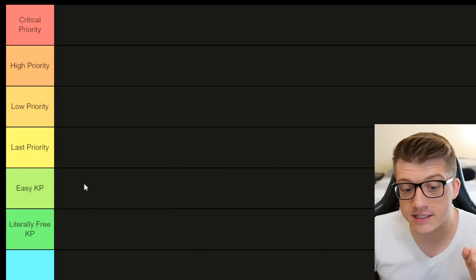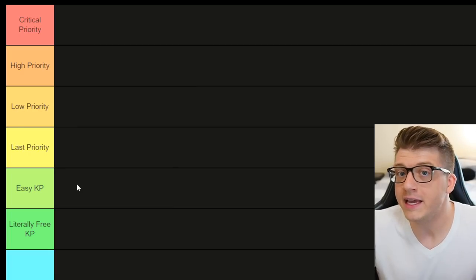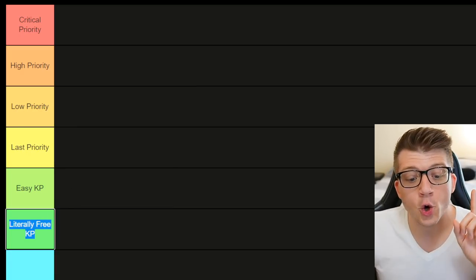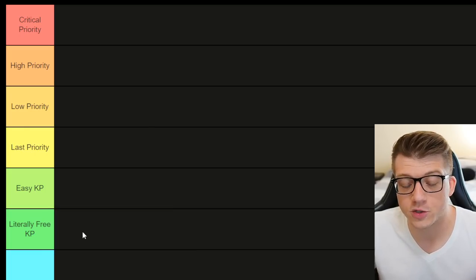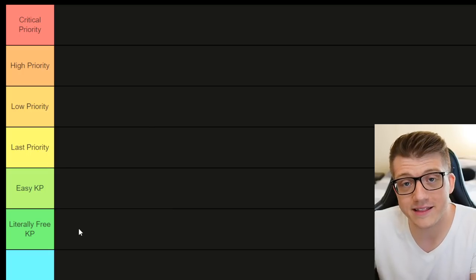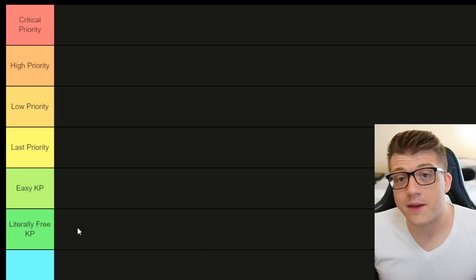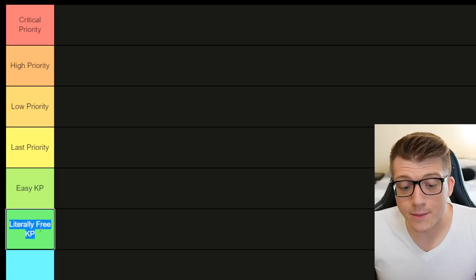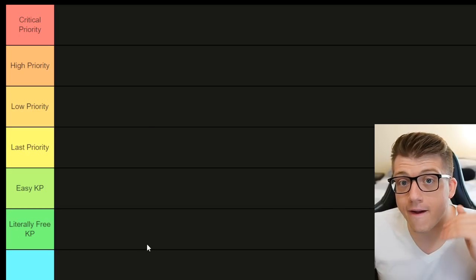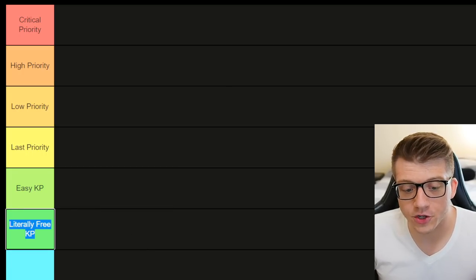We have easy kill points — commanders that if you see them, the enemy is trying their best, but you're probably going to get a ton of kill points if you swarm them. And then literally free kill points — commanders where if you see them in an open field fight, the person operating that commander has no idea what they're doing. You're going to get big trades: three to one, five to one, ten to one, depending on how good you are.